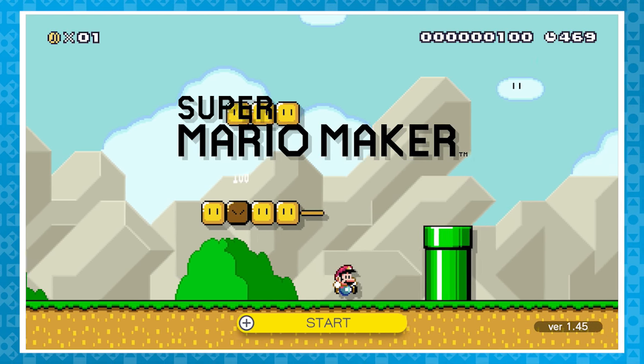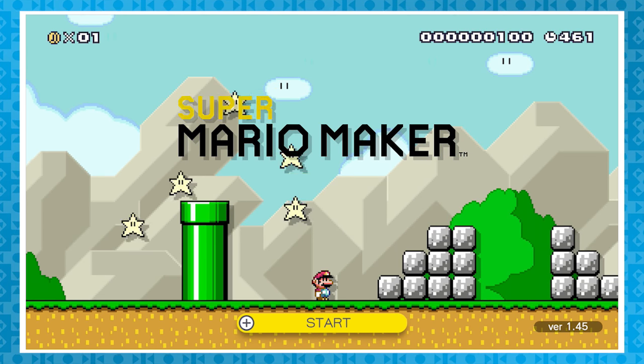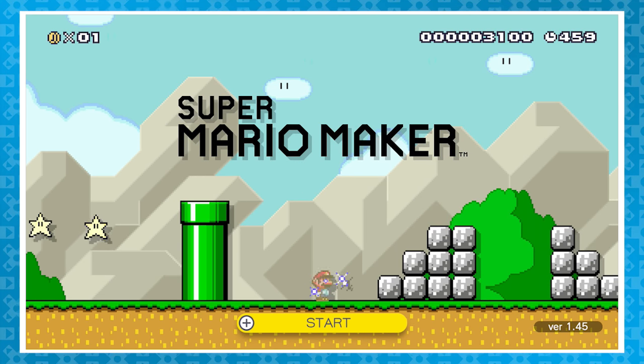Just like the game, let's start at the title screen. While playing around here, you can interact with various things on screen. First, if you tap the 'Super' part of the title, you're rewarded with some super stars.